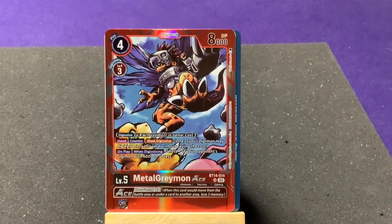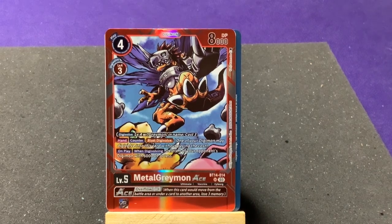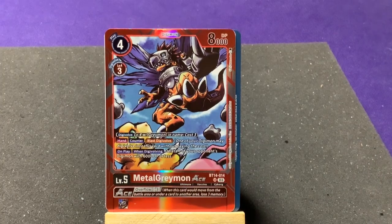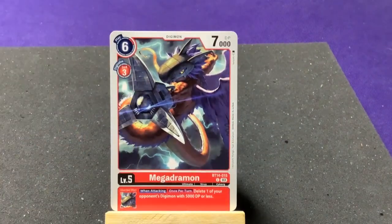MetalGreymon ACE's effect: at Lv.4 from Greymon; on play, one of your Digimon may Digi-evolve into this card without paying its cost; when digivolving, delete one of your opponent's Digimon with 6,000 DP or less. It's actually pretty cool if ACE cards are at the ultimate level rather than mega — they won't be overpowered. And I always love that MetalGreymon has wings even though you never see him fly in the original cartoon!